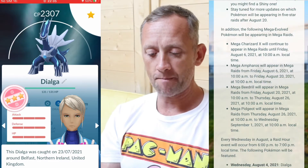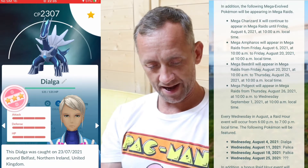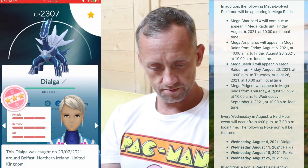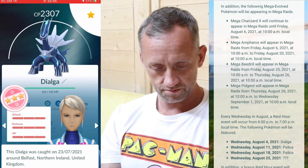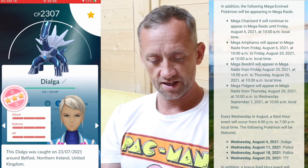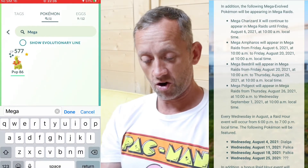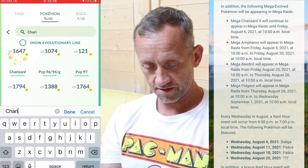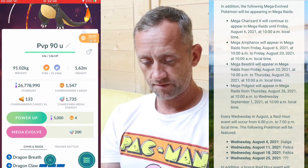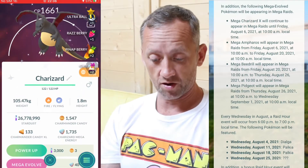In addition, the following mega Pokemon will appear in mega raids: Mega Charizard X. You just have to evolve them. All my shiny ones - I'm almost sure it's at 1,661, yeah it's only 40 to mega evolve it there. Mega Charizard X will continue in mega raids until Friday August 6th. I have 1,735 mega energy. Mega Ampharos will appear in mega raids from August 6th, and Mega Beedrill from August 20th, and Mega Pidgeot.